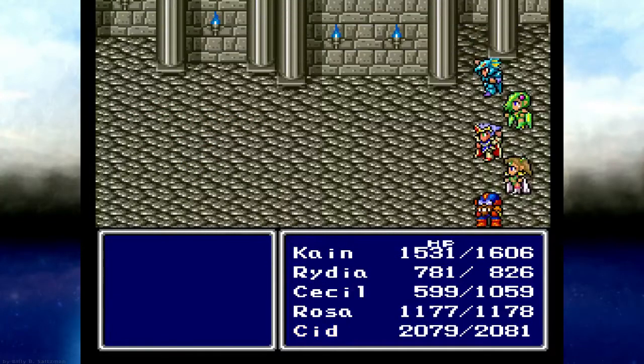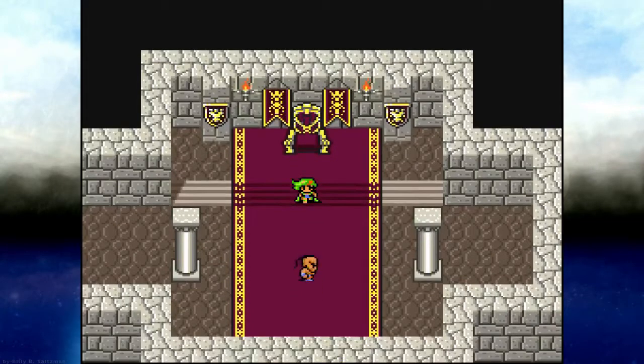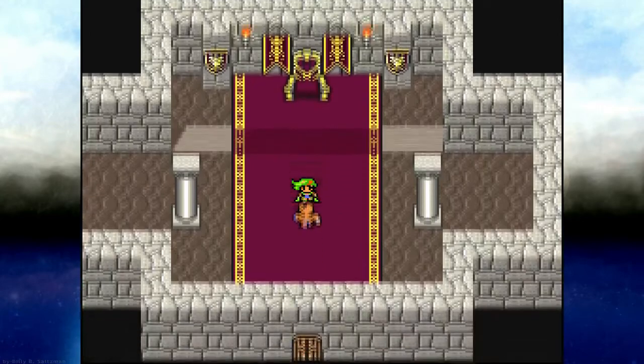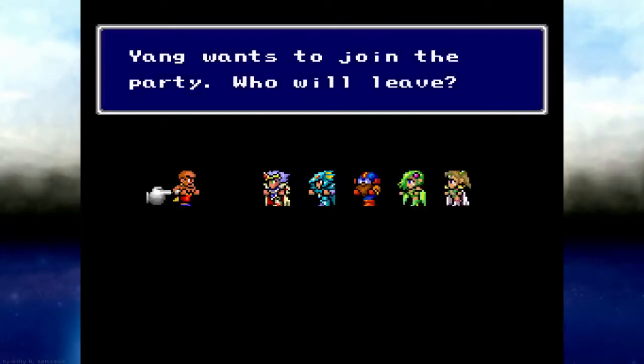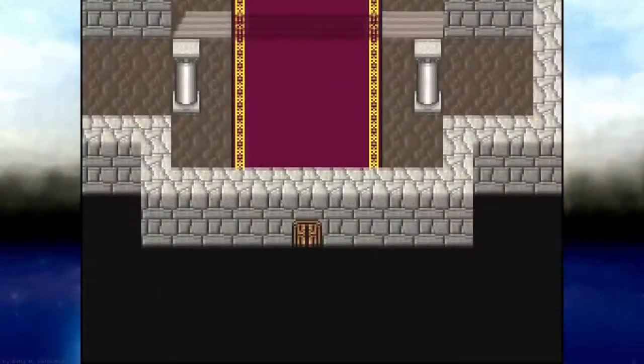We got Lunar Dragons taking over Baron here. And our character... Yang again! We're mad — he's mad at us. Was this the one we ditched, or the one who was brainwashed? Which one was it?